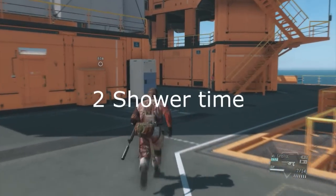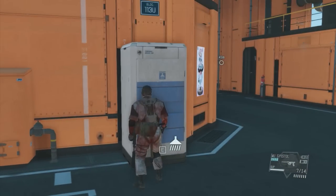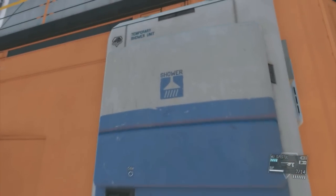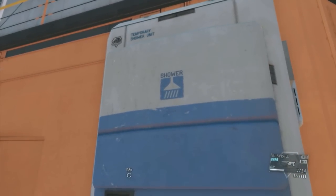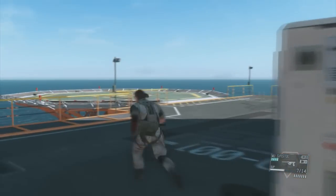When you spend a lot of time doing missions, you will become bloody, as you can see right now. This will lower the effectiveness of Snake in the battlefield. So sometimes return back to the Mother Base, look for Showers, and there you are.